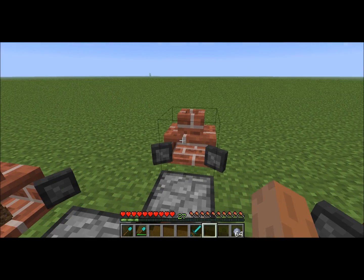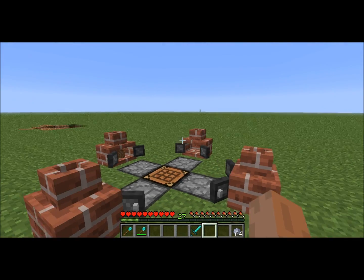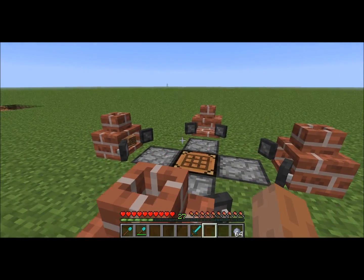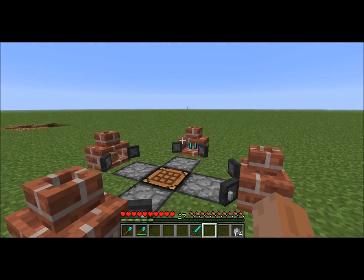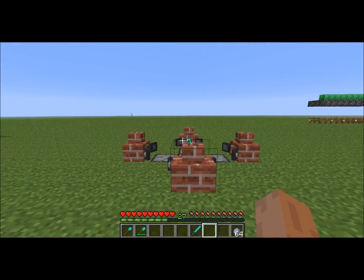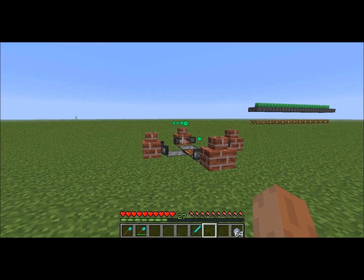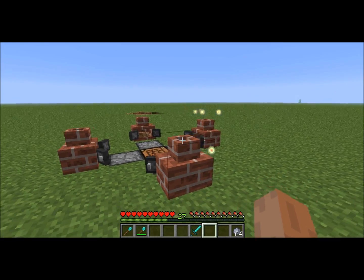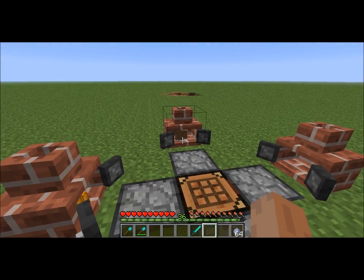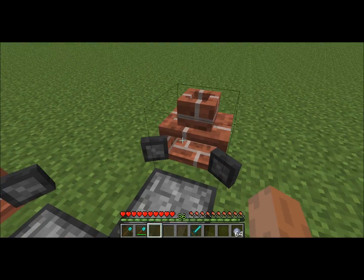It spews the item out of the top when incinerated. Watch it disappear — and there's a ton of experience right there. I went from 27 all the way up to 36. So it's a very good way to get experience, especially if you're mining cobblestone.